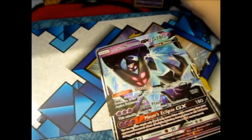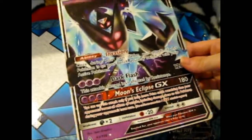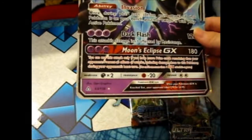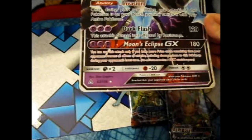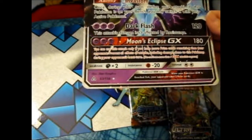And enough of my inane rambling. Dawn Wings Necrozma GX — Ultra Rare — Stability Invasion, Dark Flash: 120 damage, Moon's Eclipse GX: 180 damage.